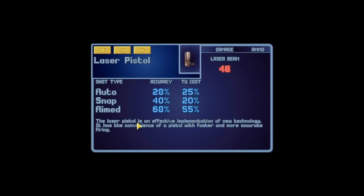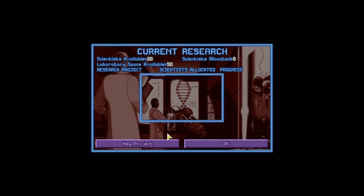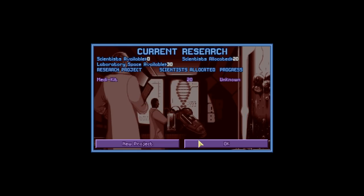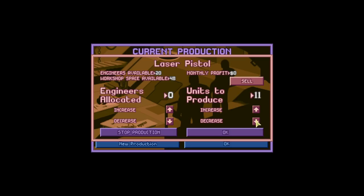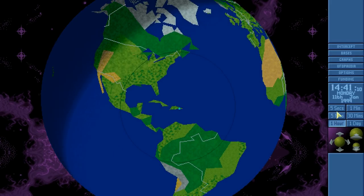We have finished researching laser pistols. We could start researching the laser rifle, but we're actually going to research the med kit because it's a very important thing to have. Now we can manufacture a laser pistol — we're actually going to manufacture ten of them. We want enough for each member of the squad. Two of the spaces have been allocated to actual manufacturing, so we could only have a maximum of 48 scientists there. We're just going to keep waiting and see what happens.